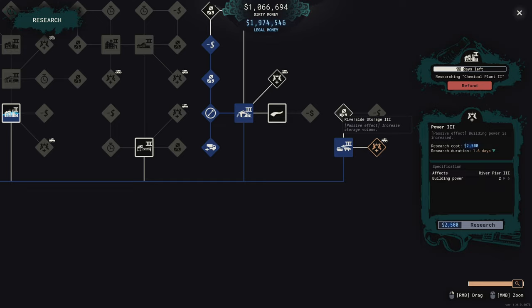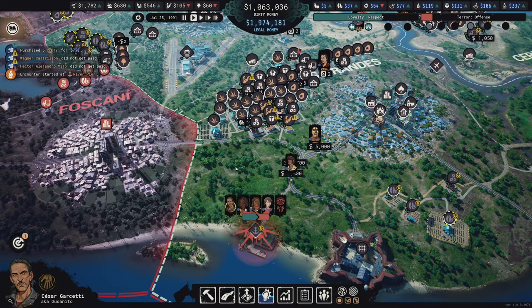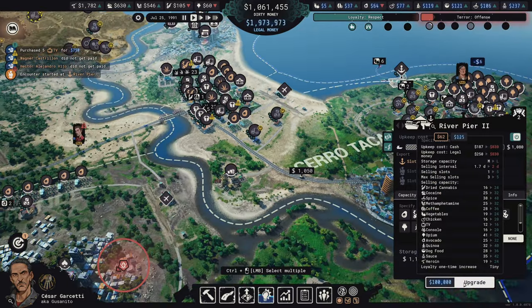Let's get this place defended. We're going to start losing it temporarily but we already have a 12 strength and they have 19, so we're winning already even without these guys showing up. The research for military strength at Pier 3 is something I should probably get - Power 3 will change building power on river piers from two base to six base, which is awesome. Then I can get more storage and lower costs.